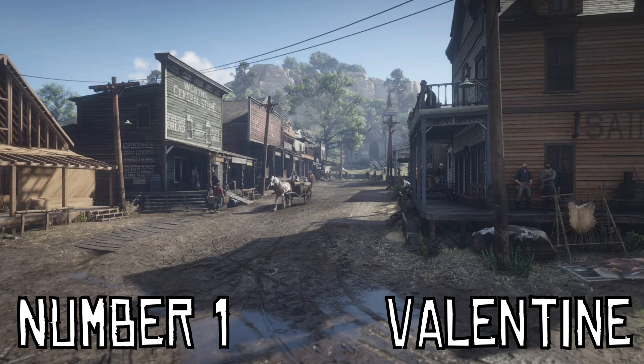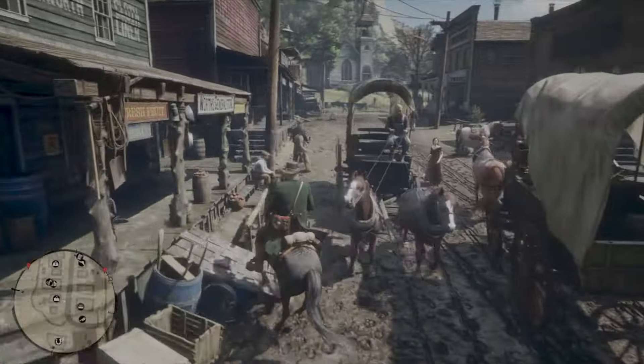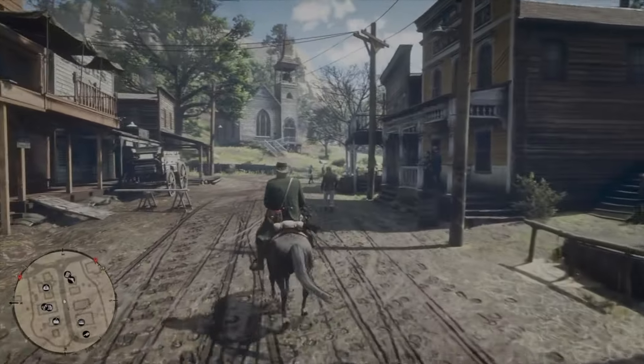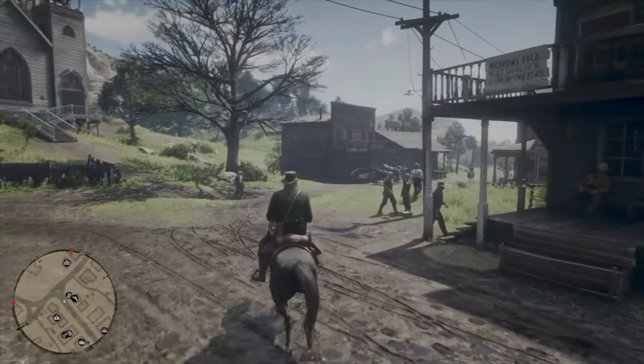And at number 1 is the livestock town, Valentine. I just love the look and aesthetic of the town. Like Blackwater, it's got that old western vibe to it. It's the first proper town we get to access in Chapter 2, and we spend a lot of time here, which helps it out as well. Valentine is in a really good spot too — it's almost in the centre of the map.